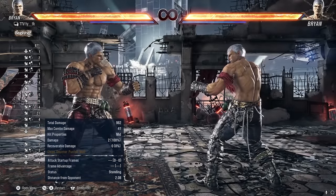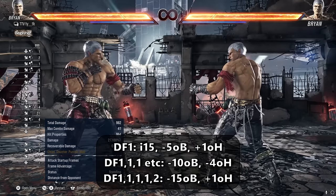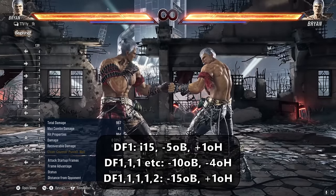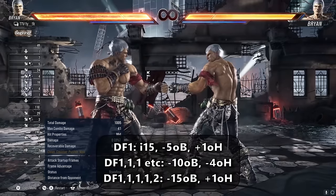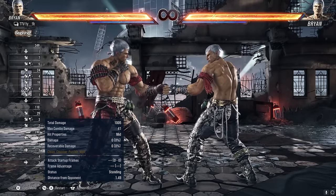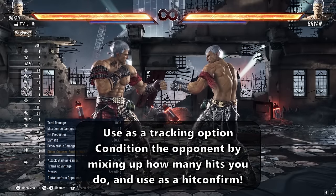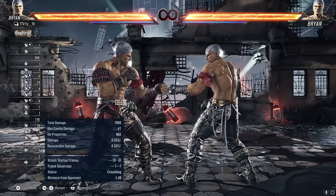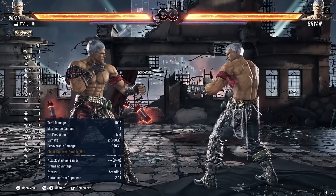Downpour 1, or df1, is one of Brian's most annoying and effective moves. It's part of a five-hit string: df1,1,1,1,2. The first hit of df1 is minus 5 on block and the rest of the extensions are minus 10 on block, with the final two being minus 15. The first hit is plus 1 on hit with the rest of the ones being minus 4, and the final two is plus 1. The string is hit confirmable after the second hit and is heavily delayable on each hit. This is one of Brian's primary tools to stop sidestepping and control the opponent. The string has great tracking and with how much time you have to delay each hit, it's easy to keep your opponent guessing on how far you'll continue the string.